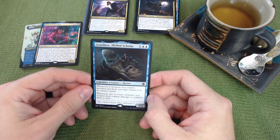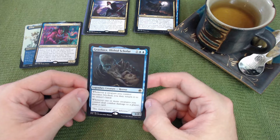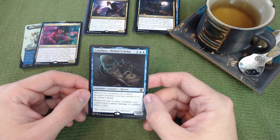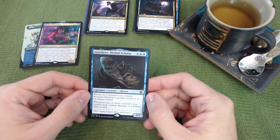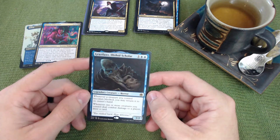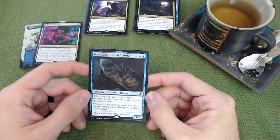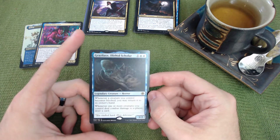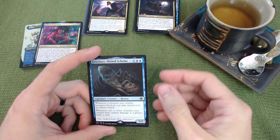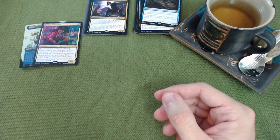Cradle of Baldur's Gate deals one damage and mills a card to a player when it deals combat damage, gains you one life, and lets you scry one. You can also pay two to make a target creature unable to be blocked that turn. Grazilaxx, Illithid Scholar lets you return blocked creatures to your hand and draws a card whenever one or more creatures you control deal combat damage to a player — card draw is one of magic's most powerful effects.